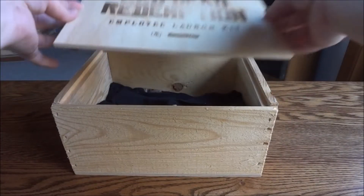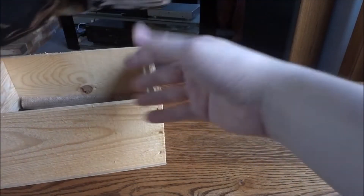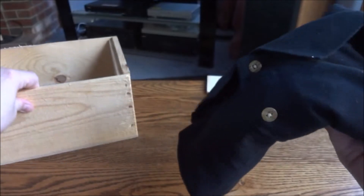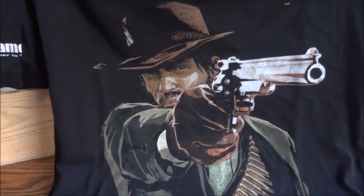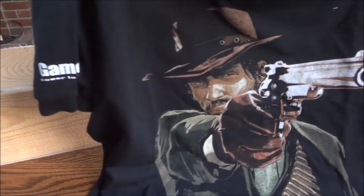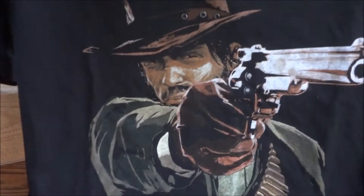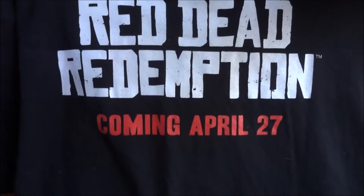So let's take the cover off and see what's inside. The first item is a polo shirt — Red Dead Redemption. It's like an employee polo type shirt. You have Gamestop on one sleeve and nothing on the other, and then you have John Marston on the front, which is pretty cool. Then on the back you have Red Dead Redemption coming April 27th, which is kind of neat.